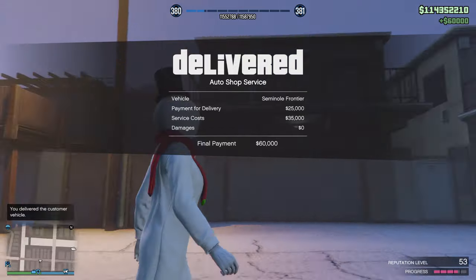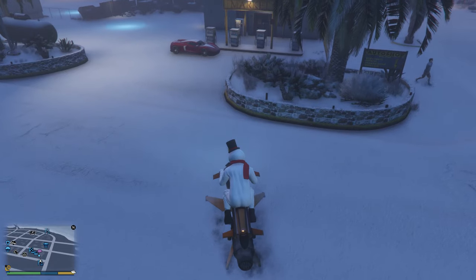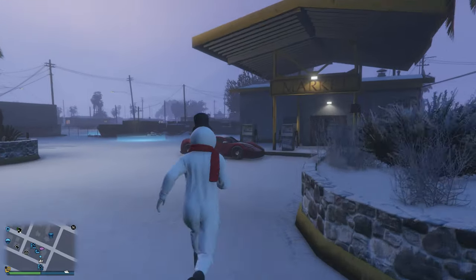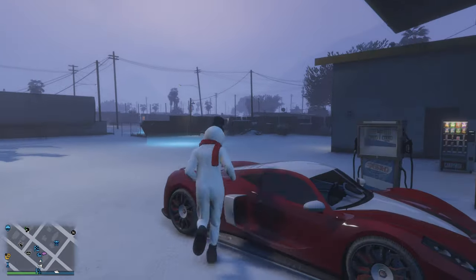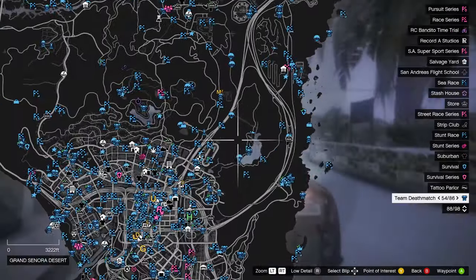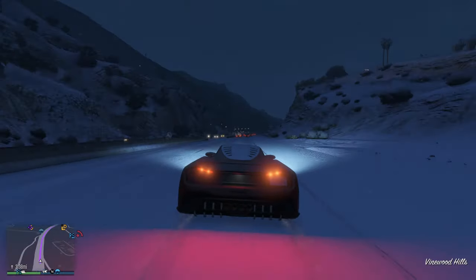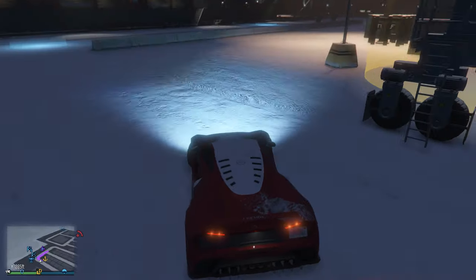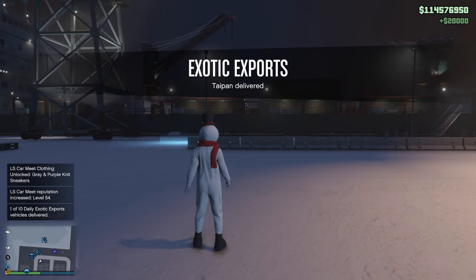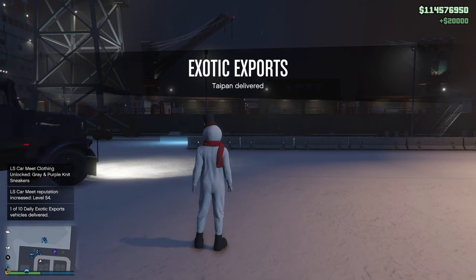If you have another car in the auto shop, go ahead and sell it — that's extra money in your pocket. I then came across a little blue blimp icon on my map. It was a car, so I got into it and made sure not to crash it at all. I had to deliver it all the way down to the docks. It was snowing out, so drive carefully — the traction isn't there. Once delivered, that's $20,000, and you can get 10 of them in a day, which is $100,000.